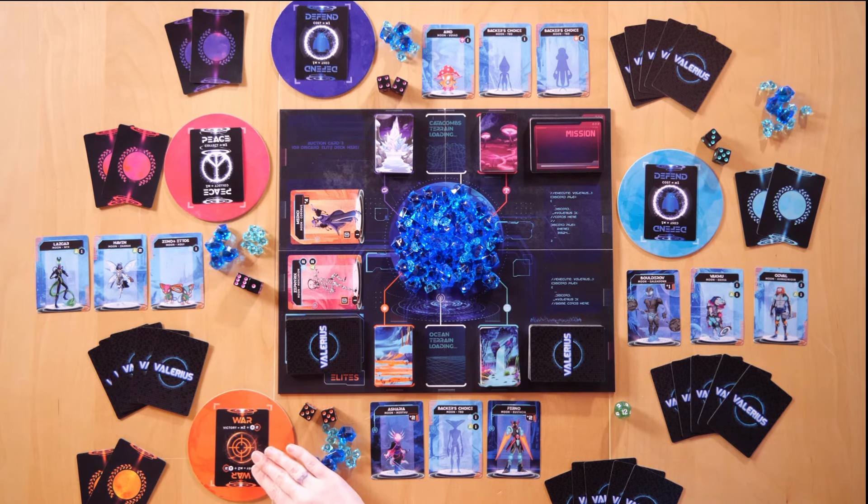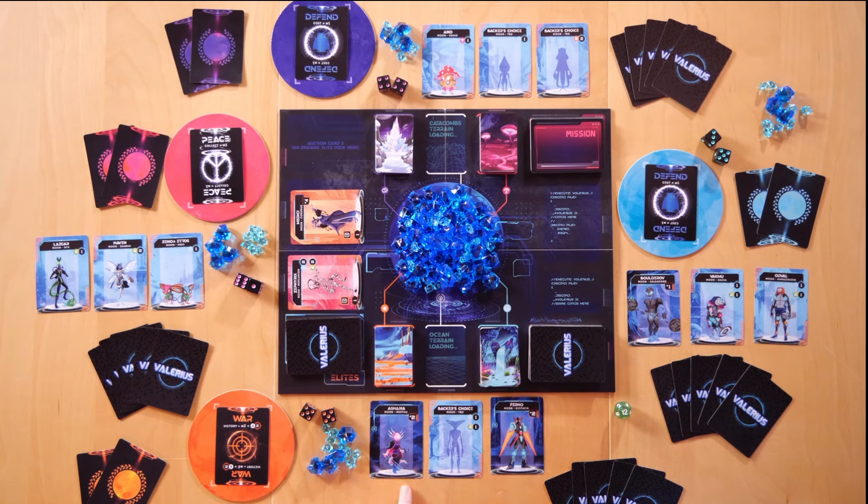The orange player chose War, so they would attack the Peace player. When players go to war, they add their Mercenary Strength to the war. The orange player planned ahead and has two Mercenaries that add two Strength each, starting with a four. They would then roll their two dice and can use action cards from their hand to add to that.